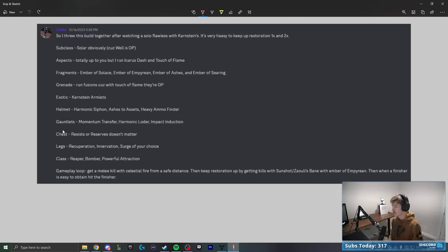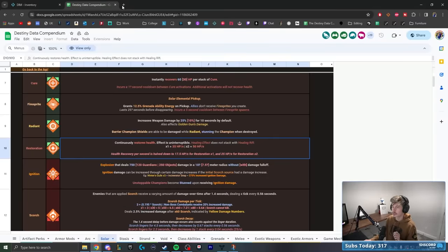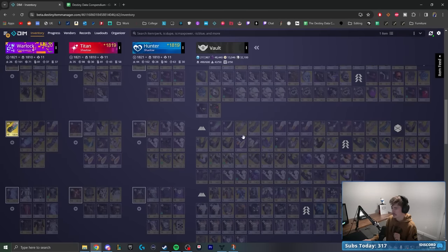On Warlock you can run Phoenix Dive, Empowering Rift, or Healing Rift. I might change to Empowering Rift as we get into it because with so much healing, Healing Rift might be redundant. Maybe Phoenix Dive for more mobility. For the gameplay loop, they say: get a melee kill with Celestial Fire from a safe distance, then keep restoration up by getting kills with Sunshot or Zaldi's Bane with Ember of Empyrean, and then use a finisher when it's easy to obtain.